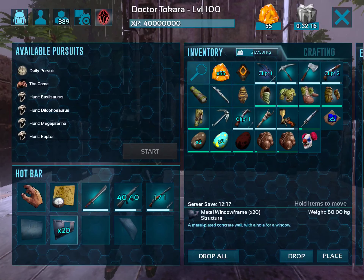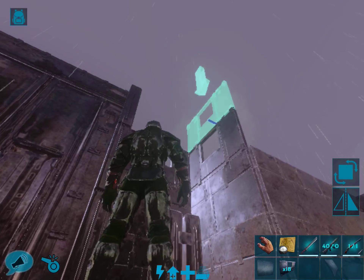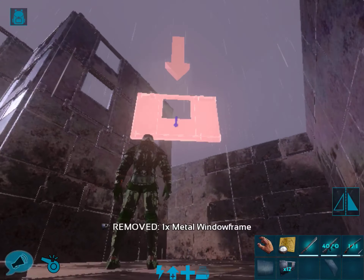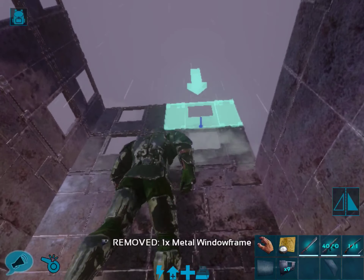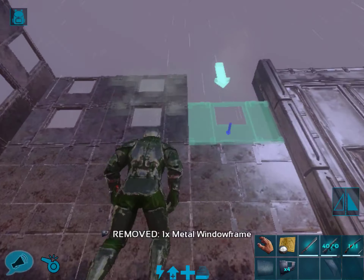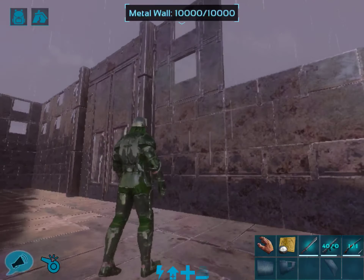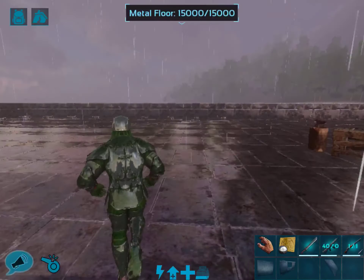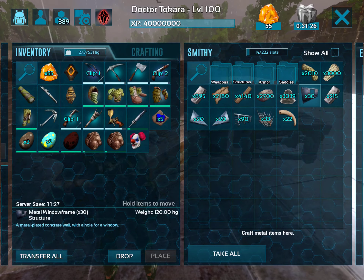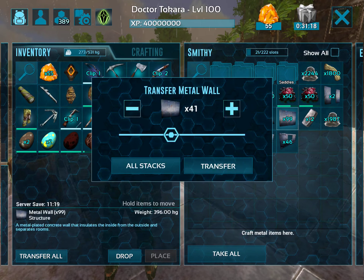Let's add those up here. Now it's starting to look kind of big inside for sure. Let's grab a few more of these regular walls — I've got some over here. I don't have enough though, but that's okay.